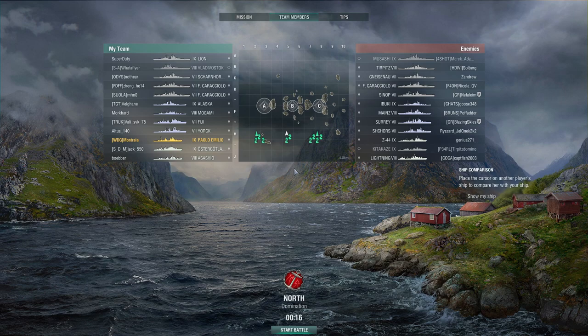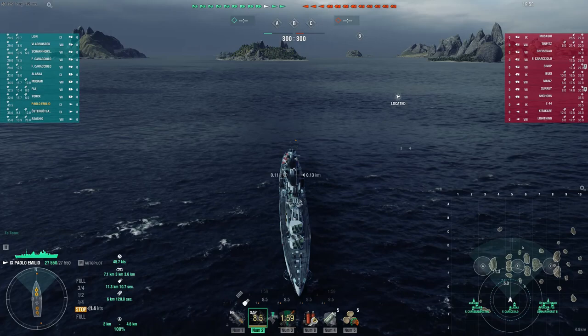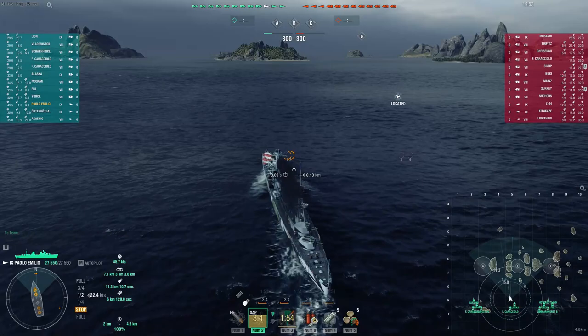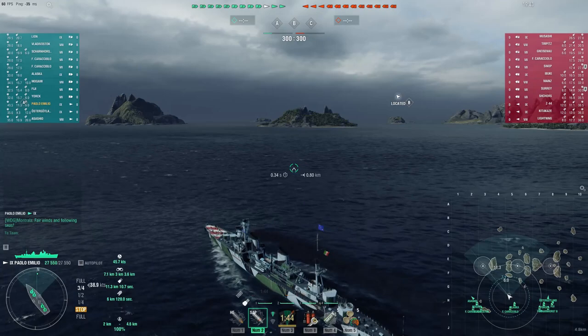Hello and welcome to World of Warships with Montralla. Today we have a tier 9 to tier 7 battle and I'm top tier in the premium Italian destroyer Paolo Emilio, better known as Yolo Emilio. This is a research bureau ship — actually my first one, and it was recently added to the game.